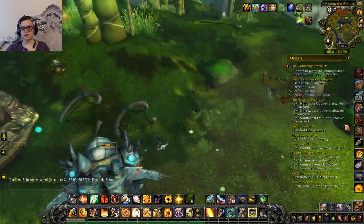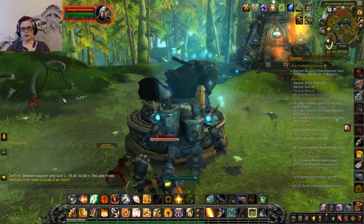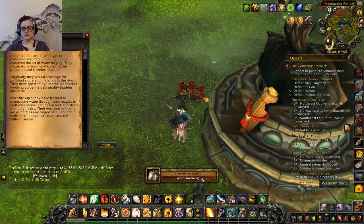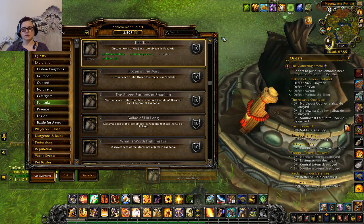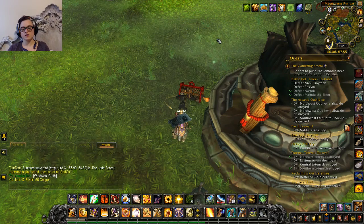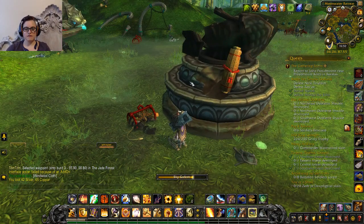Here I am, and these Lorewalker things all look like this — a blue sparkly thing on the ground. Click on it and you get a little achievement progress and a lore story. I like to check how far along I am. I just need one more for 'Fishtails.' Once you complete a full achievement you get mail from Lorewalker Cho, and at the end you bring it all to him to wrap it up. Now I'll get back on my flying mount.